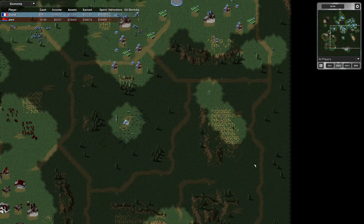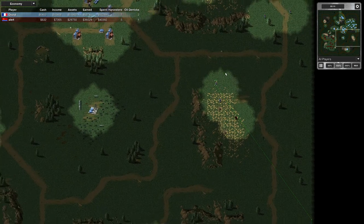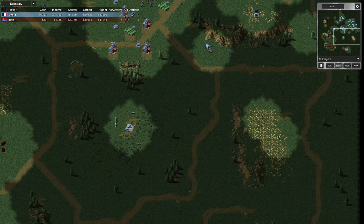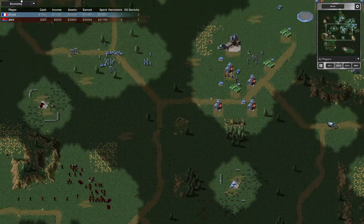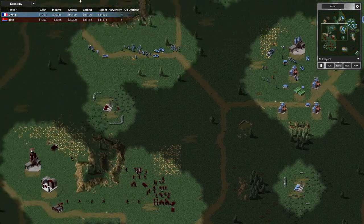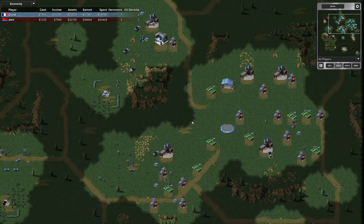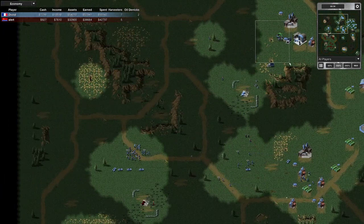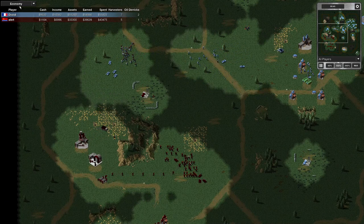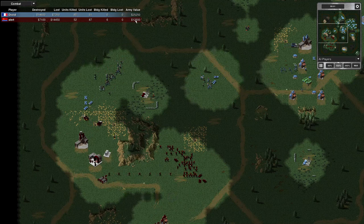My engineer is there. If I send him for this oil derrick, he's going to run straight into an enemy rifleman. My guy was firing but didn't cover him quite enough — it was only the view range from my engineer that allowed the rifle guard to fire. I didn't even see him there. I'm now expanding to a third point. I've nearly mined this one out. My army value is 25,000 and my opponent's is 12,000 — I thought they were much stronger.